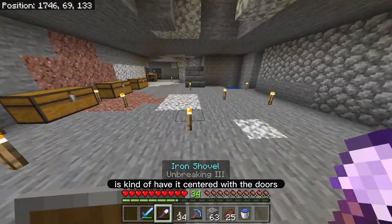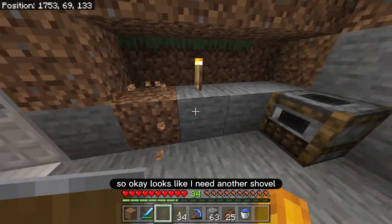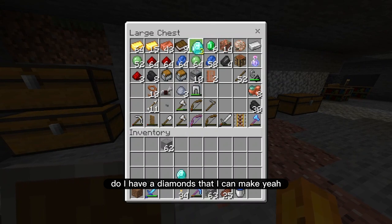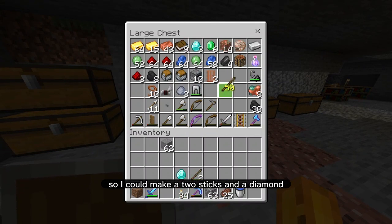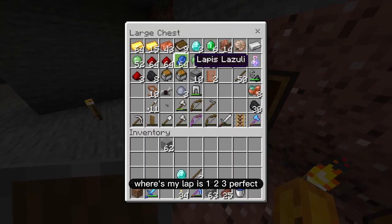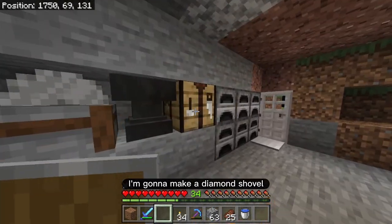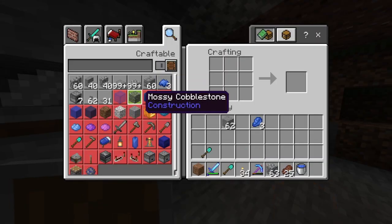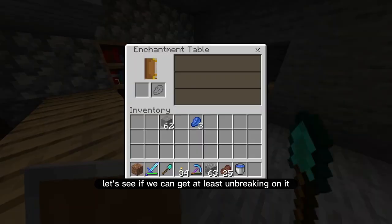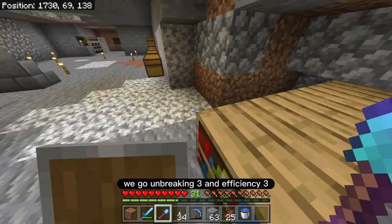I kind of want it centered with the doors — yeah, so the doors should be these blocks over here. Looks like I need another shovel. Do I have diamonds I could make? I can make two sticks and a diamond — I can make another shovel and enchant it. Where's my lapis? One, two, three — perfect. I'm going to make a diamond shovel and enchant it. Let's see if we can get at least unbreaking on it to make it last a while. There we go — unbreaking three and efficiency three. That's perfect.